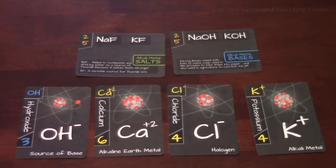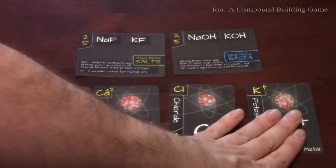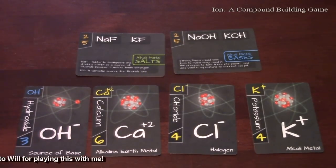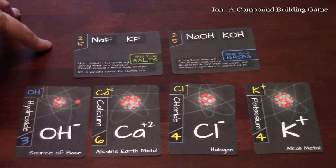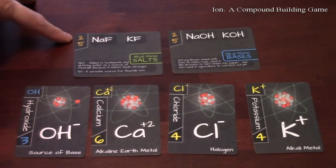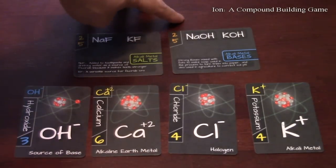In Ion you're trying to build chains of neutrally charged compounds. This setup is for a two to four player game. First you set up with four random elements from the deck, which are available throughout the entire game. You also put out two compound cards, which give you bonus points at the end of the game. For example, completing the NAF compound gets you two bonus points, and doing both NAF and KF gets you five bonus points.